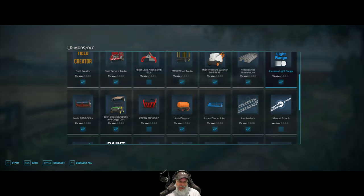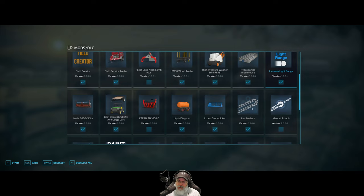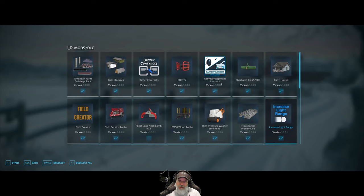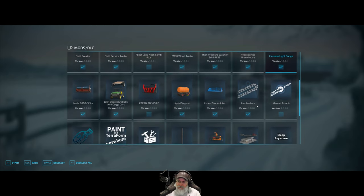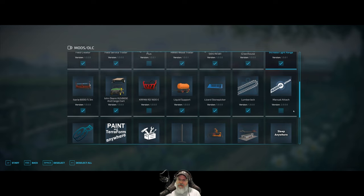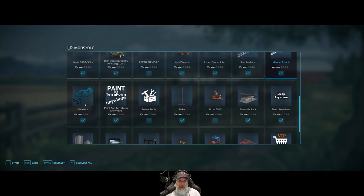I've added a John Deere Gator and attachment but haven't used it yet. The lumberjack mod is for the multiplayer server — it makes cutting trees a lot easier. I also added a mod inspired by Gold Rush where I have to physically get out of my vehicle and manually attach trailers. No more magically backing up to a trailer and having it pop on. That's going to make things a lot more realistic.